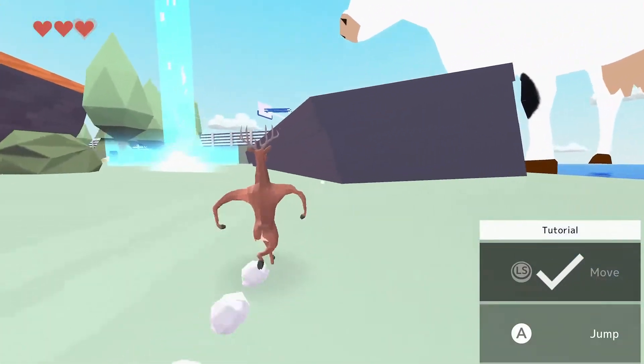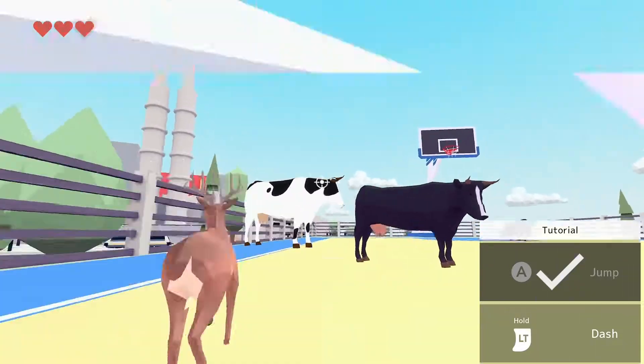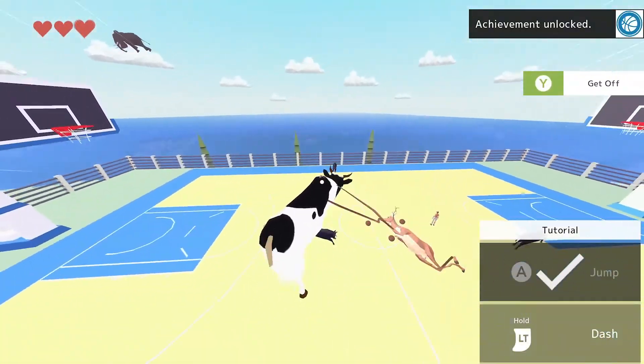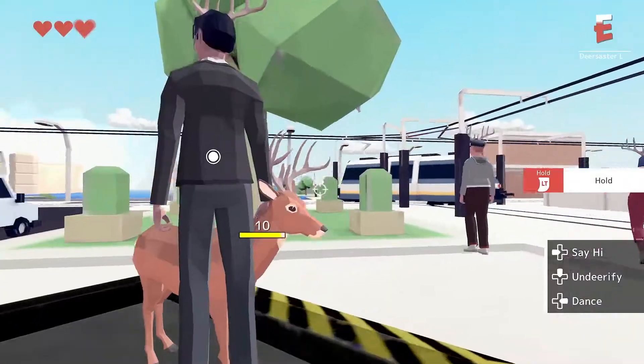The first thing we're going to do is spawn in and run towards the giant cow on the right-hand side where you'll find a basketball court. In this basketball court, find a cow, press Y to ride that cow, and that's going to get us our first miscellaneous achievement. Really simple — there you go, 30G.